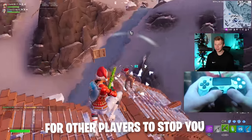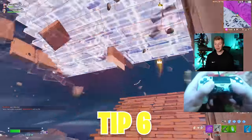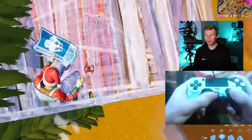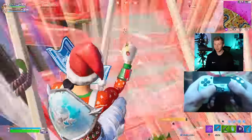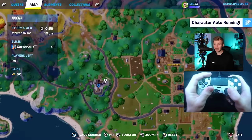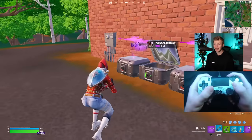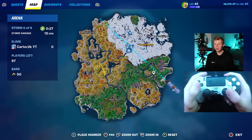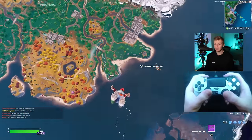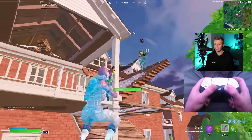To even get that loadout, you have to survive early game, so tip six is the best drop spots this chapter. It's always good to spend time dropping at every single spot to find your favorites. My favorites: the big house west of Frenzy has solid loot, good mats, and is rarely contested. Another spot I really like — usually contested by at least one other player — is the three houses east of Slappy. I hate fighting early game, which is why my favorite spots are super low-key.